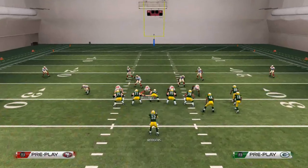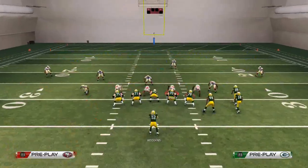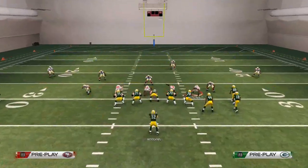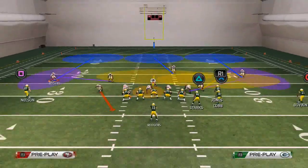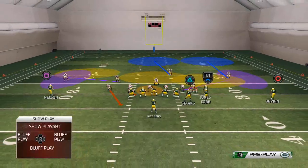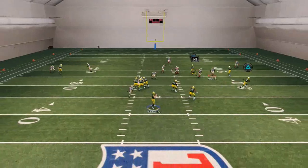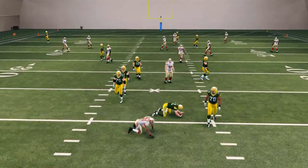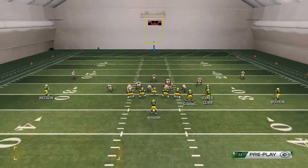On a zone blitz, depending on which side is weak, the flats are typically going to be open. We'll drop a purple to try to stop that, along with a hook zone. Now you're going to see this route to Jones come underneath the zone. You should also be able to fit a route to the back — that's another thing you can do.